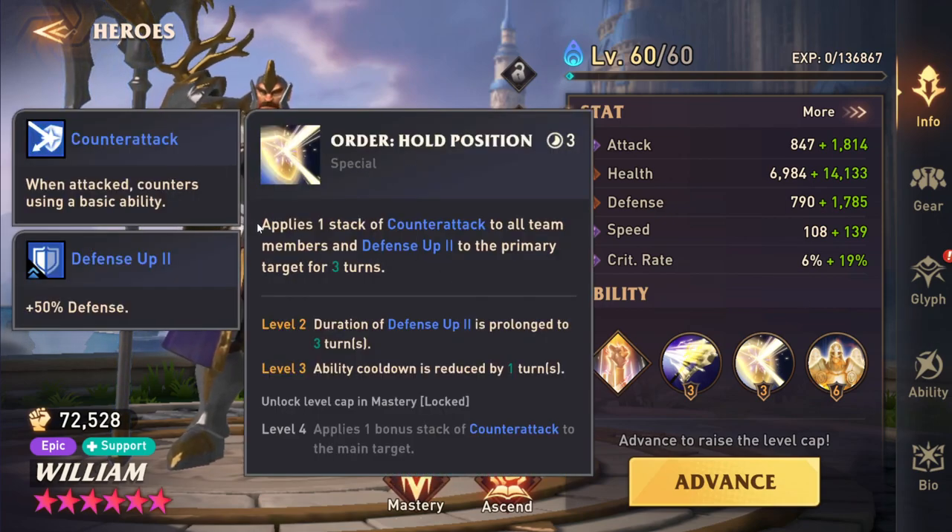He has a special ability that applies counterattack to every team member, and then defense up 2 to the primary target for 3 turns. I think it's the only team-wide counterattack buff in the entire game, and it's on an epic. On top of that, it gives your primary target defense up 2. And if you have him booked out, he gives a bonus stack of counterattack to the main target along with that defense up 2, so they'll get 2 stacks.